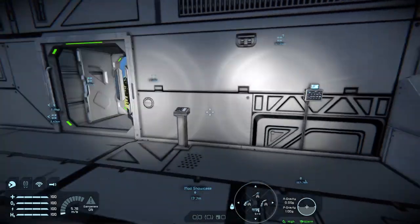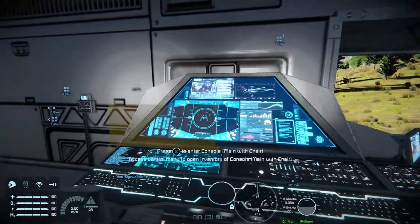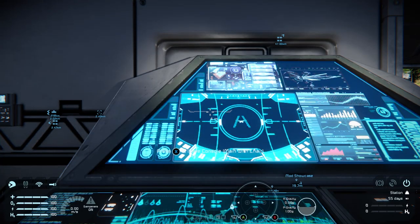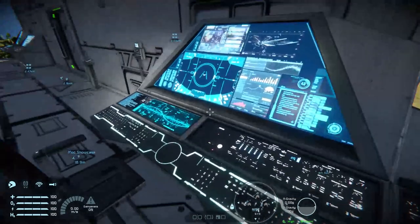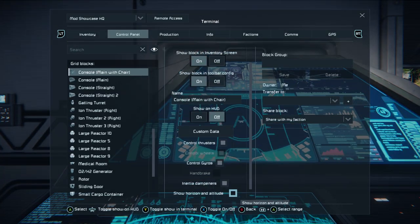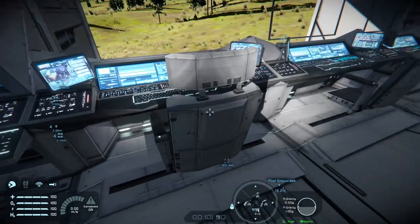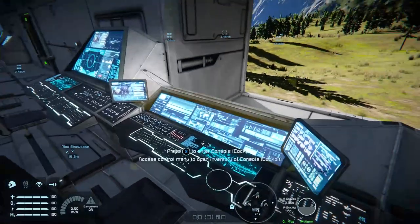It's a different kind of way to open and close doors. The main console is great for a command ship on a bridge — it could be used to control a ship as well, making a good co-pilot control.